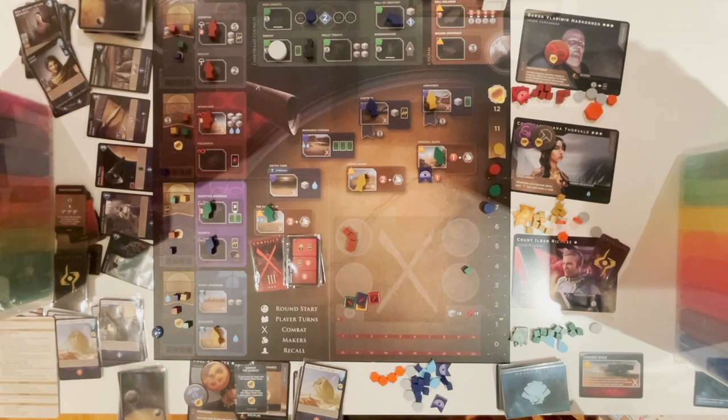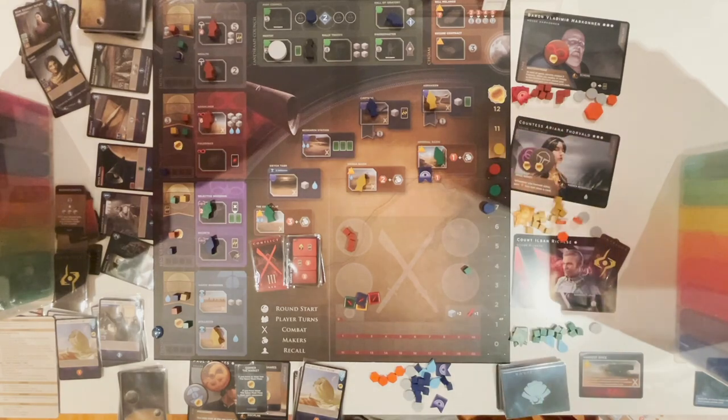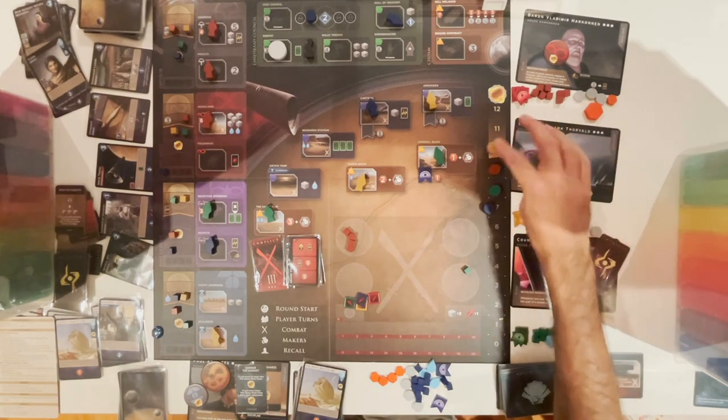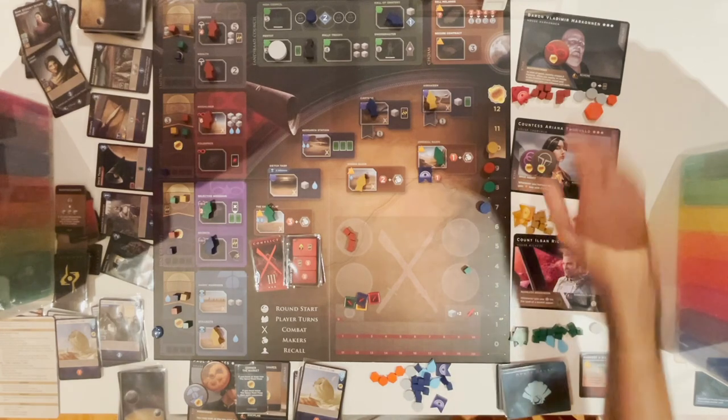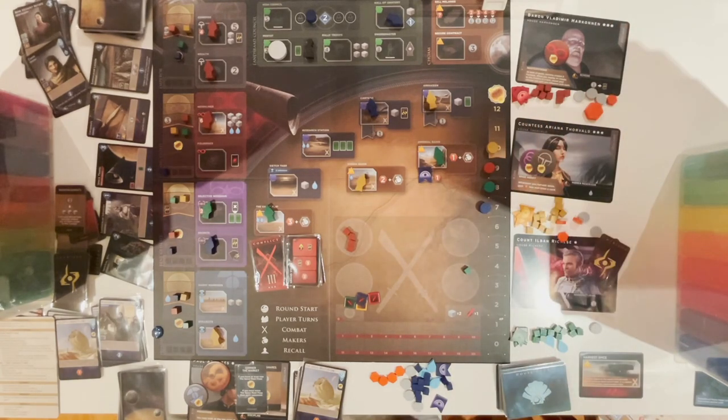Endgame! Who has the most victory points is clearly the winner. So, Thorald wins with ten victory points. Harkonnen gets nine. And I come last with seven. There you go - that's a very long playthrough of Dune Imperium, three rivals solo. I came last but it was a close game overall.